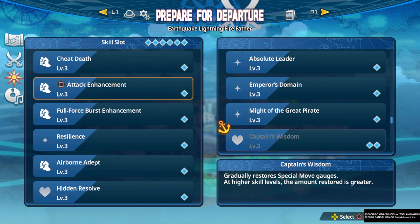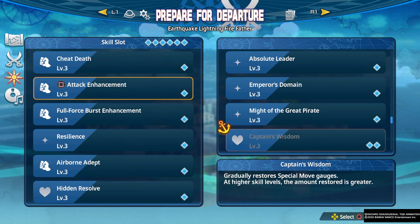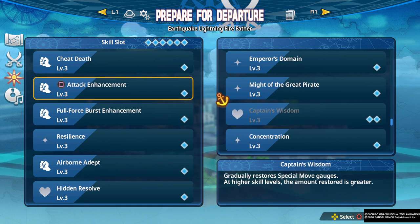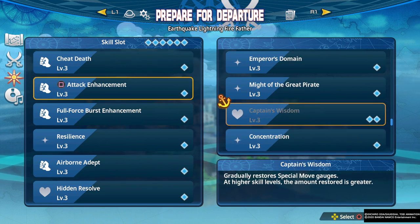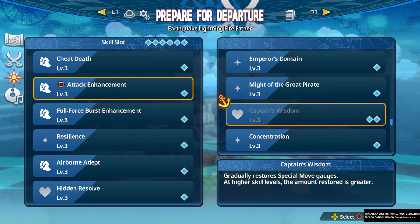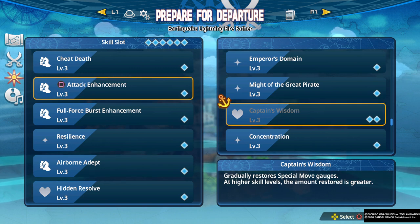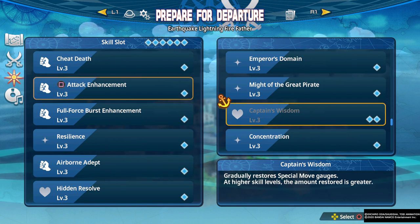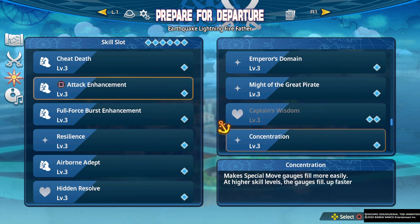Captain's Wisdom gradually restores special move gauges. This can be decent, but the two-slot cost is pricey and it fills at a very slow rate — pixel by pixel. It can be really nice when you're running from area to area and might get your specials partly full by the time you reach the next area, but the two-slot cost makes it very pricey.